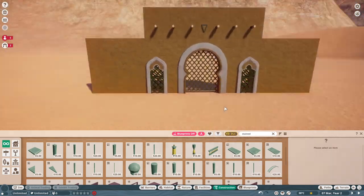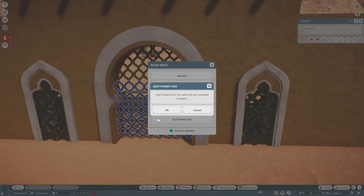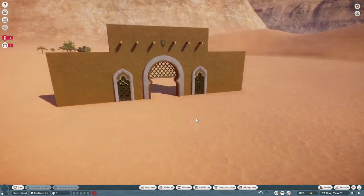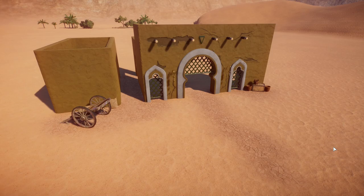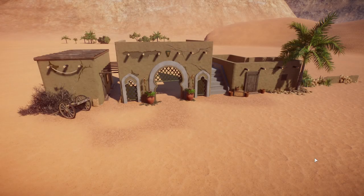I researched some North African style buildings — these are the type of buildings that came up on Google, and this is what I went with. I do recommend doing that if you want any kind of themed habitat or zoo: just Google image search it. I added a little outhouse to the left, creating a town look, added some decals to make it more realistic, and threw in a load of props I thought would suit this kind of build.